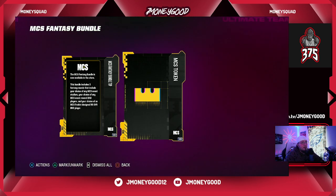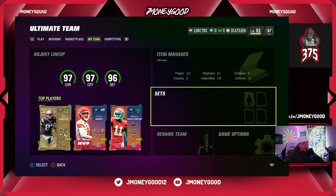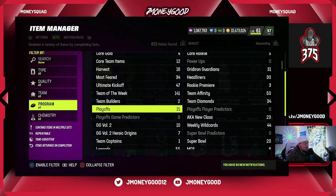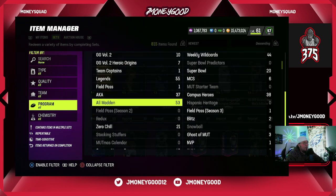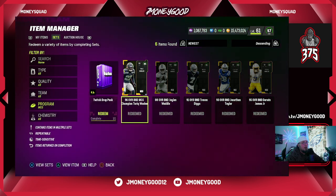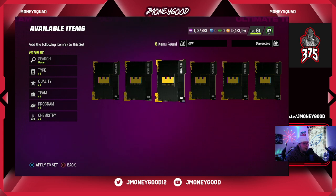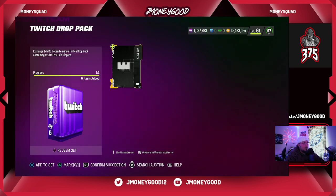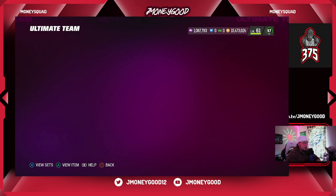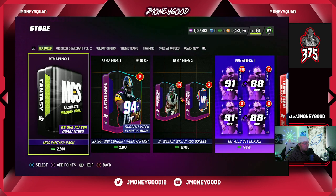We got an MCS fantasy bundle and an extra token. If you guys watch the MCS you should have a bunch of extra tokens. There is a new MCS pack in the store and I want to see if we have enough tokens to claim the halfback — but okay, you have to buy it. I thought they were gonna add the halfback to the token store. I still have all these MCS tokens; I got my Tyreek one and was hoping they'd add the halfback so we could get it with tokens, but looks like you have to buy the bundle.